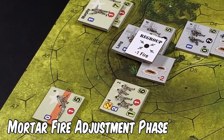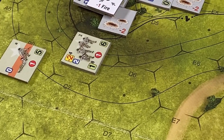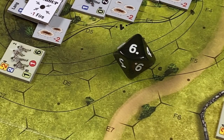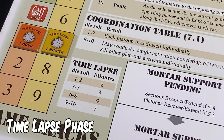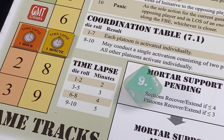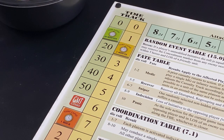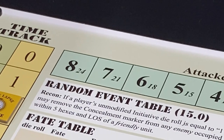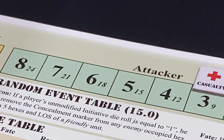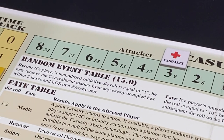The Germans are desperate for mortar support and roll for it, needing four or less — but the roll is a six, so no mortar support this turn. In the time lapse phase the American player rolls the die: a nine gives a five-minute lapse, moving the time track marker from seven to twelve minutes. At the end of game turn three, the attacking American score is twenty-one — twelve minutes plus nine casualty points due to the loss of three American combat steps, including the reduction of the First Squad, First Platoon this turn. Casualties are mounting for the Americans.